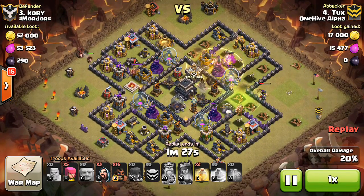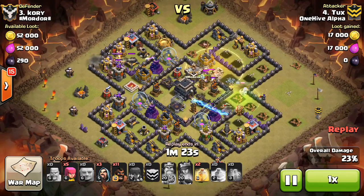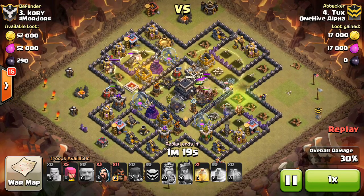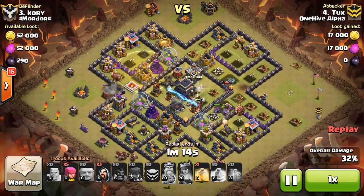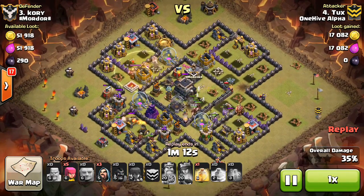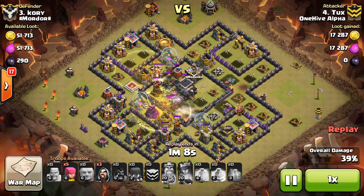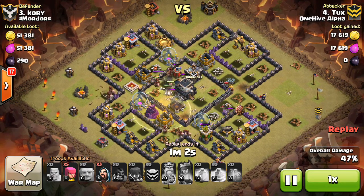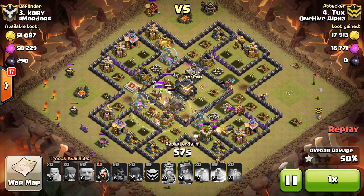First heal was well placed — good spot. Gonna heal them through the Tesla pop and Skeleton trap, so they're healed for that. Coming in on the left side with the King there, he drops the heal a little bit earlier so those Hogs are protected. Now coming in with the last few towards the bottom. You can see the Golem Mites are still tanking, so they did get pretty good benefit from that Golem, and the Queen is still up as well. Dropping that last heal to protect those Hogs — pretty solid placement, reaches out to that X-Bow, and then one Giant Bomb goes off but not many Hogs take the blow.